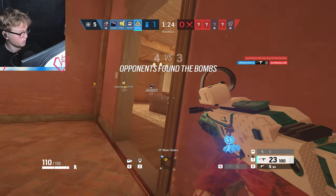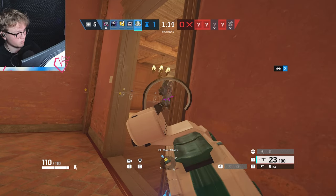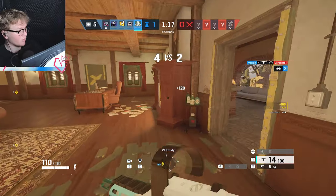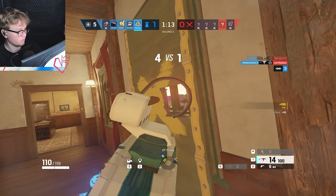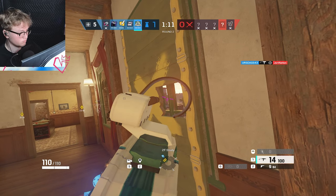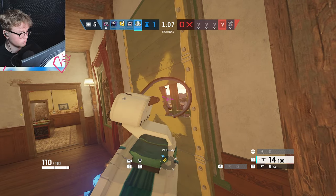An excellent example of soft roaming would be VIP/Penthouse on Coastline when the bomb site is Billiards/Hookah — you can restrict the push from that side but still safely fall back to site. Another excellent example is Master Bedroom on Clubhouse when the bomb site is Cash/CCTV, where you can slow the attacker's push and still escape back to site if need be.